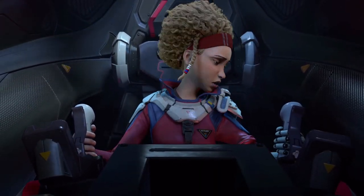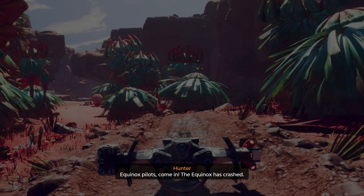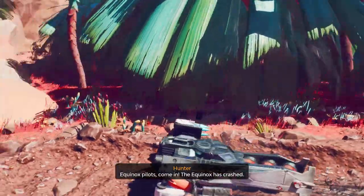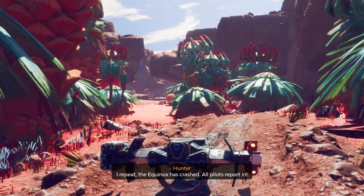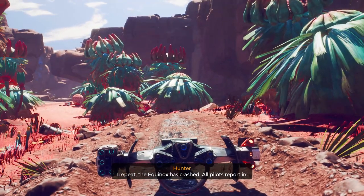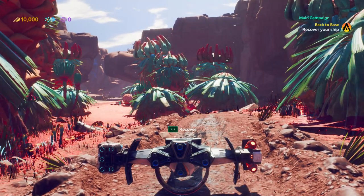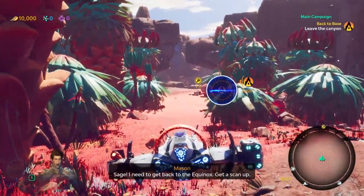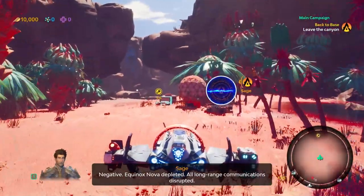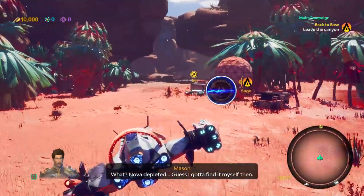The Equinox has crashed. Hunter, it's Mason — I'm alive. All pilots have died — there's too much interference. Pilot ship online, all systems on reserve power. Sage, I need to get back to the Equinox — get a scan up. Equinox Nova depleted, all long-range communications disrupted. I guess I gotta find it myself then.